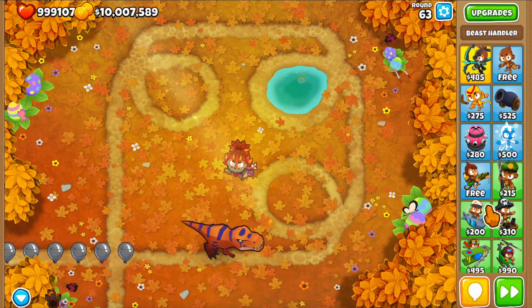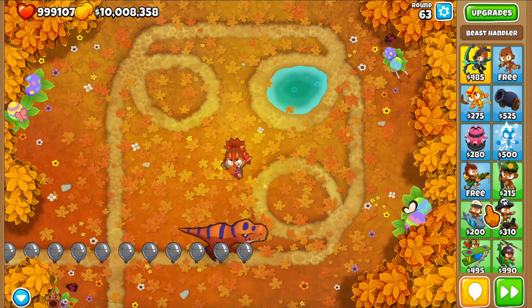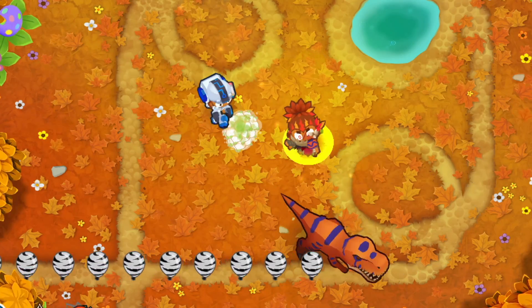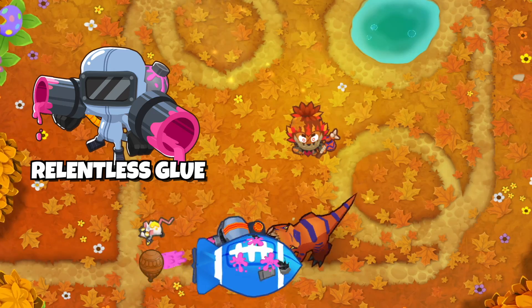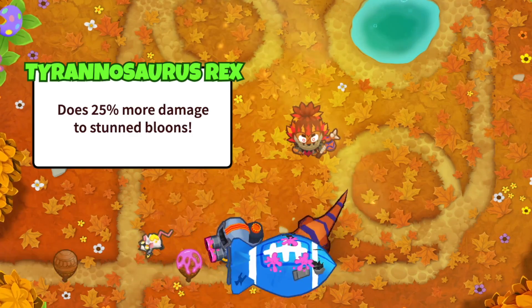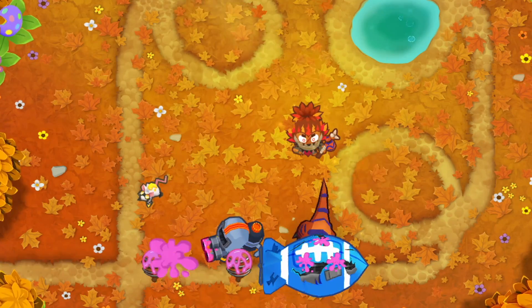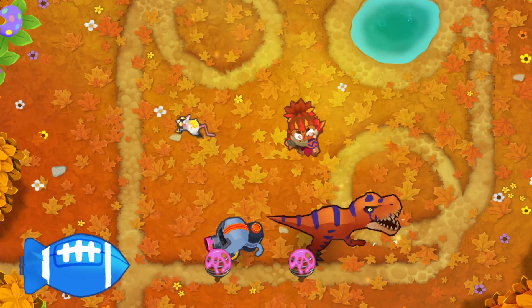This is why dinosaurs are amazing versus the ceramic waves on round 63, for example, where the T-Rex just two-taps the entire wave. A cool thing about the dinosaurs is that they can be buffed with an Overclock, which compensates for the lack of attack speed. Combining them with a Relentless Glue is also a pretty good idea, because they gain increased damage to slowed bloons, which the glue does, and it also slows down MOABs and all bloons in general, giving the dinosaurs time to deal with everything.